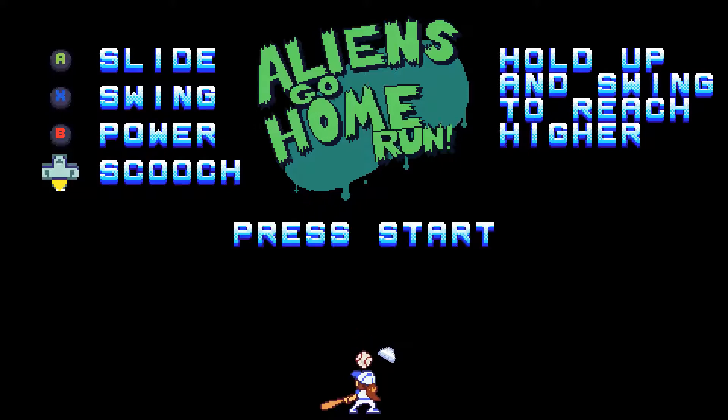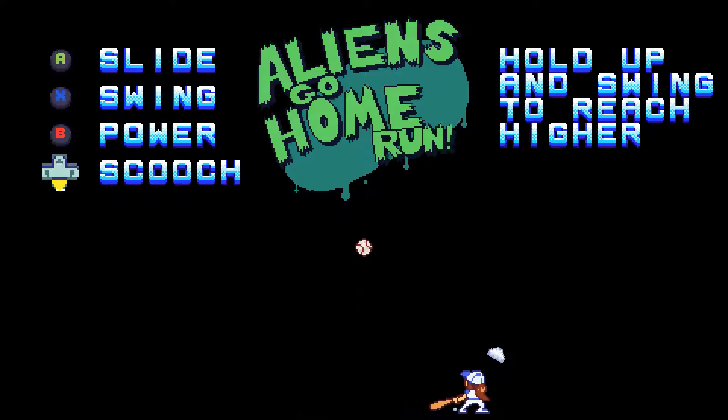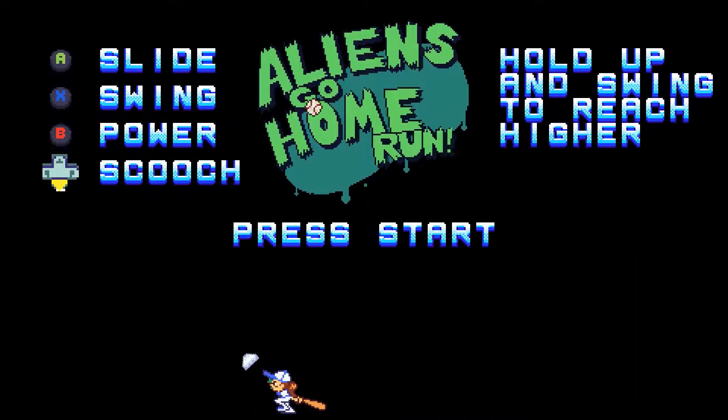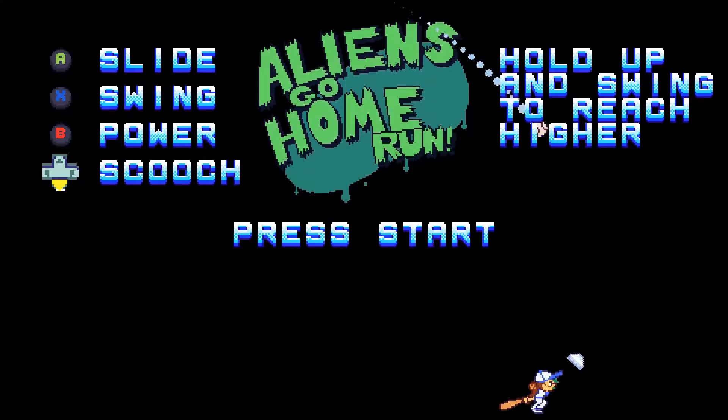Hi everyone, this is Clemmy Games and welcome to the Indie Game Backlog. In this episode, we will take a look at Aliens Go Home Run, another breakout-inspired game which does something new by adding in bullet hell elements, developed by AnimAce and released on Steam in January 2017.